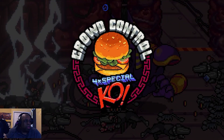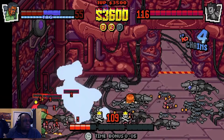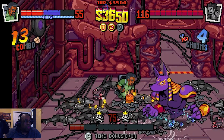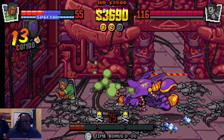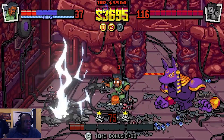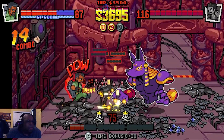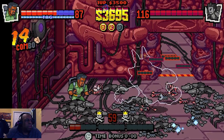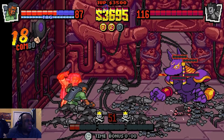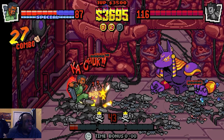I had to watch out for incoming attacks, but look at that crowd control working! I missed a burger pickup on the ground. That's pretty much the gist of it — use the enemies to take on Anubis, get a bunch of them and hit him right into the boss.